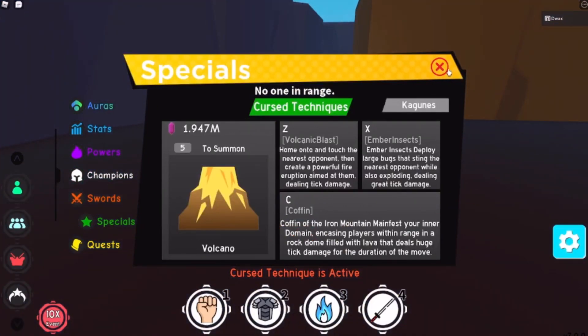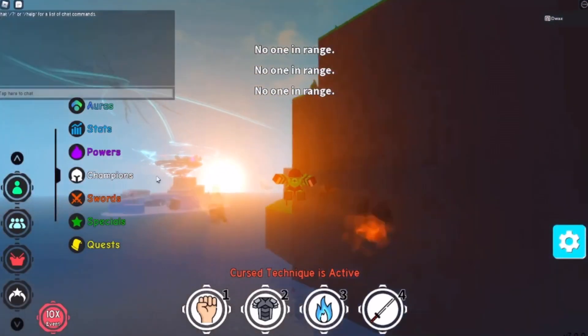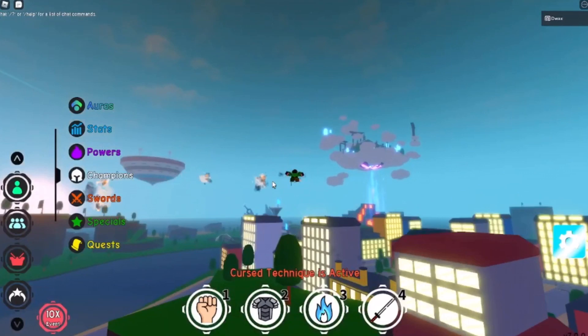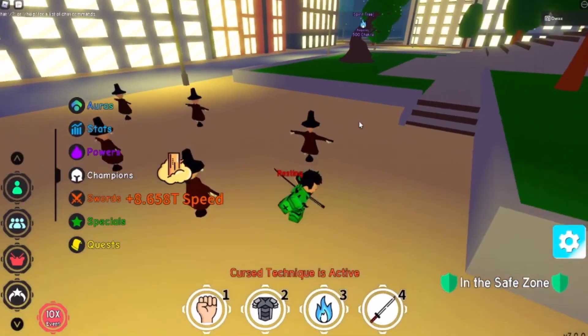And then we got the X move — okay, no one's in range. And then we just do this one. So basically two of these are powers you have to use on enemies, and one of them was just summoning a volcano I think. So I'm gonna go over here to these dummies and see if it works. Alright, that's pretty sick!